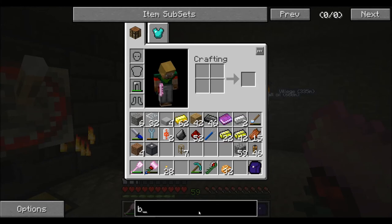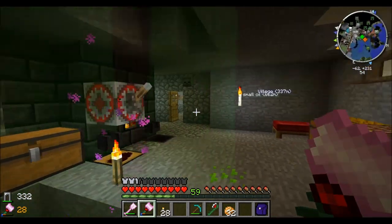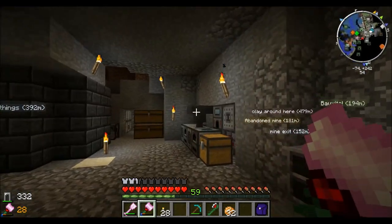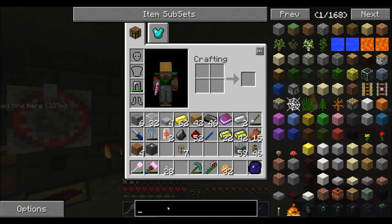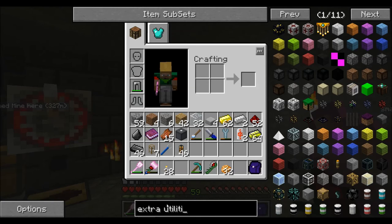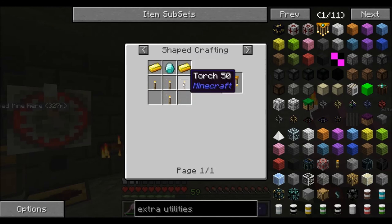Someone pointed out stuff in... So, someone brought up extra utilities. Bob actually did it. And we can make ender transmitters and ender receivers. So let's see here, we'll just type in this way. Extra utilities. We do have chandeliers. She brought up the magnum torches. Yep, there's a magnum torch. Takes a lot of chandeliers though. That's expensive. But I still might use it.